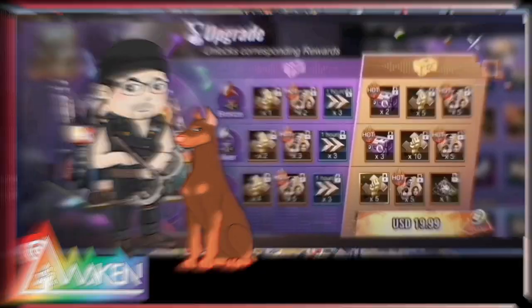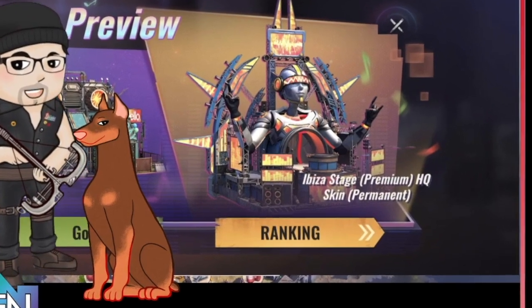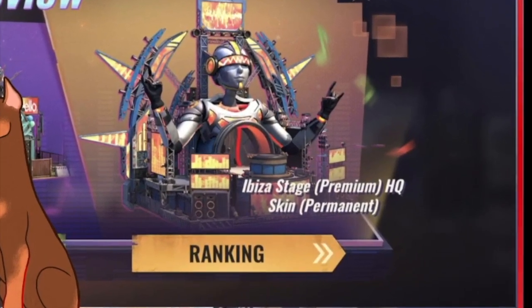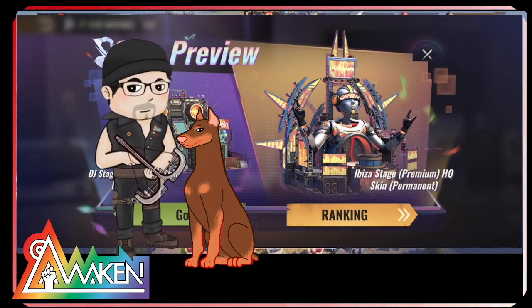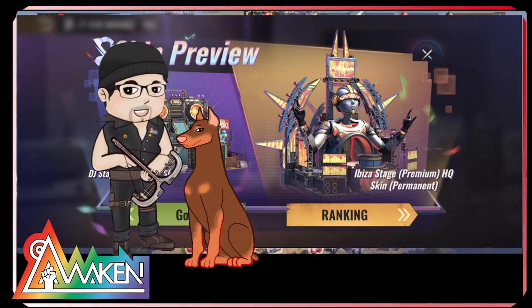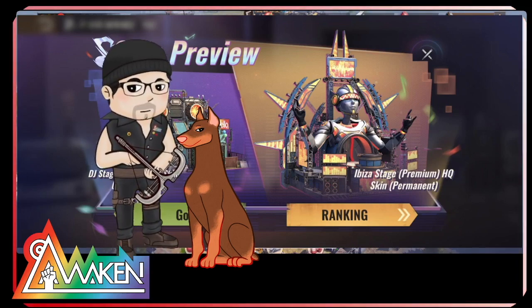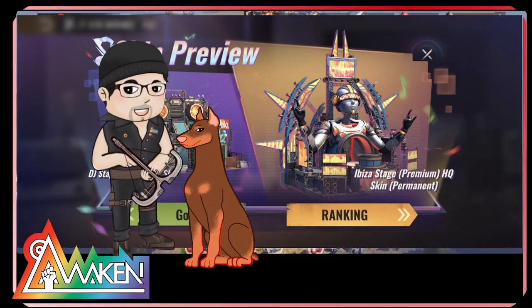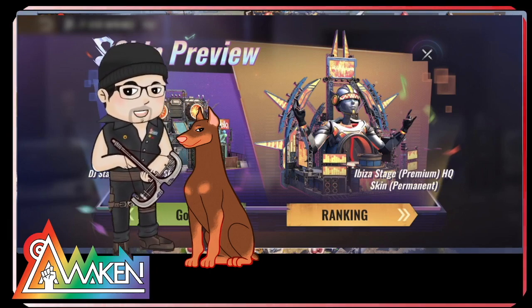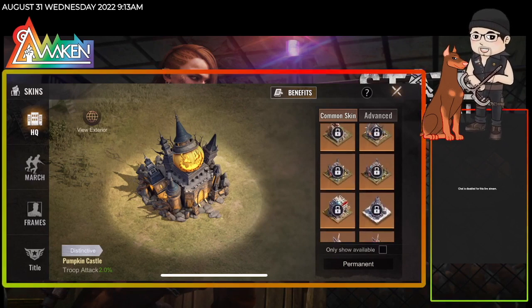And you're going to get a permanent HQ. So there are actually three types of HQ, but one is not announced yet — it will eventually show up. We're going to cover these two right here. First is the $35 HQ which we already covered. Then we're going to take a look at the Ibiza Stage premium HQ, which is also permanent. This is cross-state, up to rank 60, to get a permanent HQ.